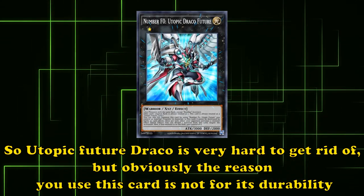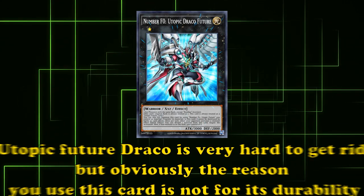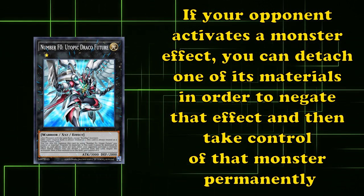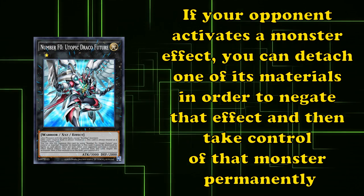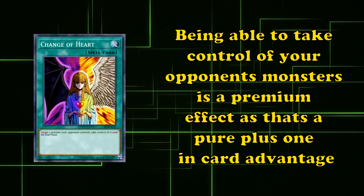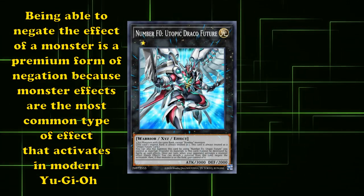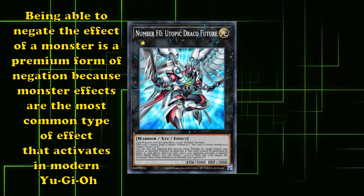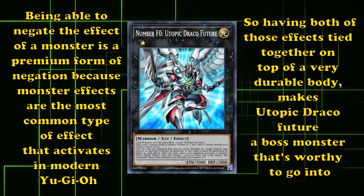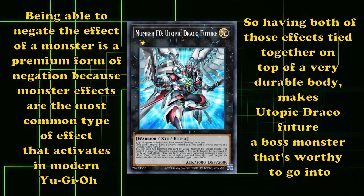Utopic Draco Future is passively immune to destruction from battle and card effects, which makes this card incredibly difficult to get rid of. Protection from destruction effects is one of the best kinds of protection you can have, as destruction is one of the most common forms of removal. Being immune to battle is one of the best complementary protection effects on top of that, because one of the most common ways to get rid of monsters immune to card effect destruction is to just destroy them by battle. So Utopic Draco Future is very hard to get rid of. It also has a hard once per turn effect: if your opponent activates a monster effect, you can detach one of its materials to negate that effect and then take control of that monster permanently. Being able to take control of your opponent's monsters is a premium effect — it's a pure plus one in card advantage. Having both effects on top of a very durable body makes Utopic Draco Future a boss monster that's worthy to go into.